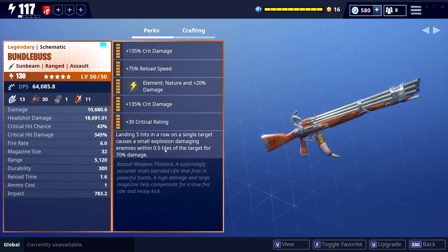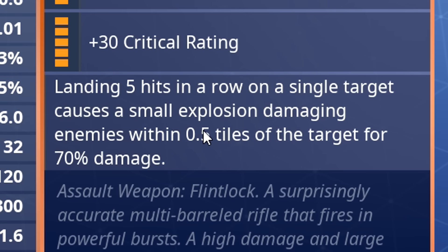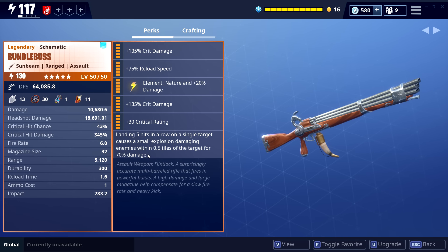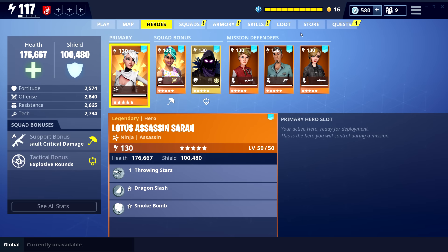So as you all know, they changed the last perk in the last update. This perk was 30% AOE damage — so after 5 hits, 0.5 times we're gonna be dealing 30%. But they changed it to 70%. I don't know, maybe they nerfed something in the background and buffed this, but I'm not sure exactly. We will see how that works out — we will see the damage and everything. Let's hop into the loadout and see what we're gonna go for.